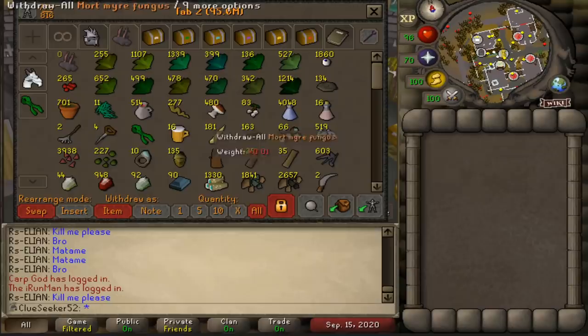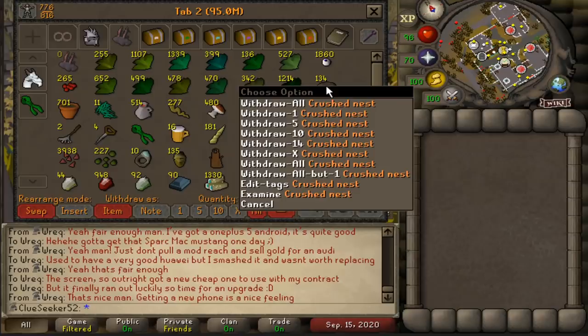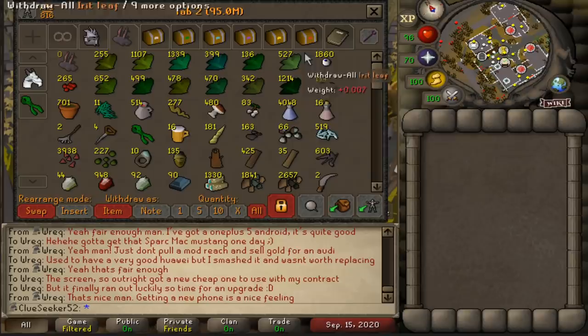Now that all those Herbs have been cleaned, I've started gathering all the secondaries I need to turn them into potions. I've basically got everything I need other than the Bird's Nests for my Toadflax to turn them into brews. I've been doing as many Bird House runs as I can for the nests, but I reckon the best way to get the thousand or so I need is by doing the Giant Mole and trading the Mole Claws and Skins in for Bird Nests.